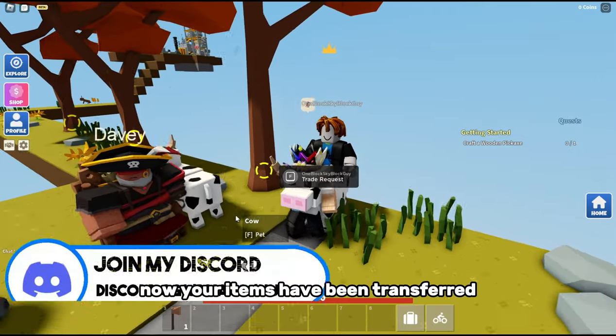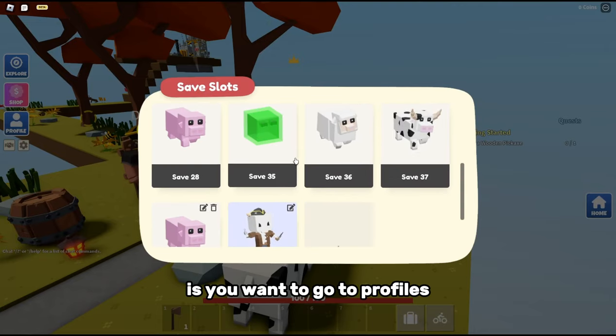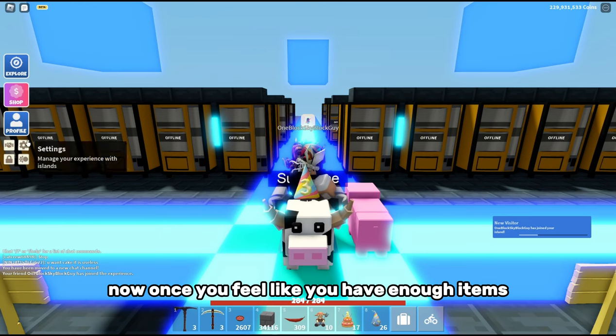Now your items have been transferred to your alt account. Go back to profiles, create another save, and repeat the whole process until you feel like you have enough items.